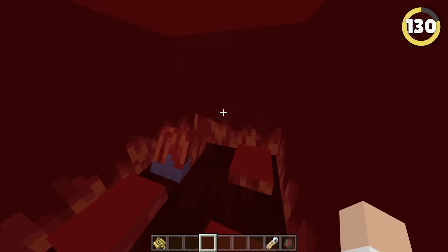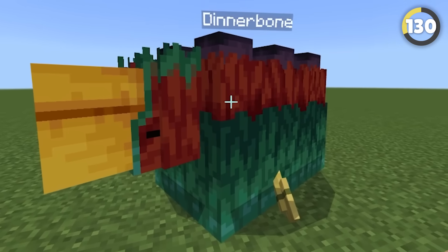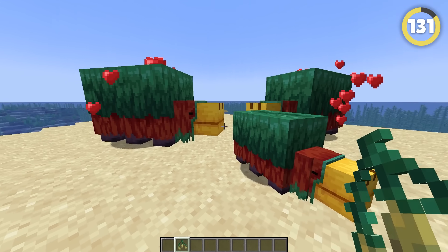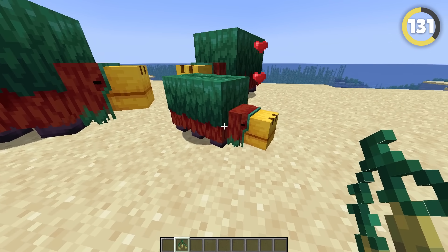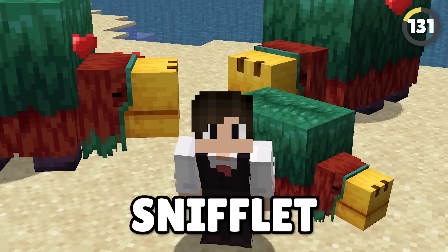In Bedrock Edition, you can actually put these absolute units in boats, and even flip them upside down with a Dinnerbone name tag. Now I understand what they're for. Also, you can actually breed two Sniffers together with the torch flowers they find to create a baby Snifflet! Yes, the babies are called Snifflets!